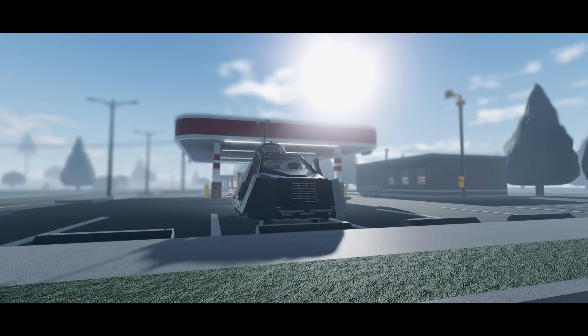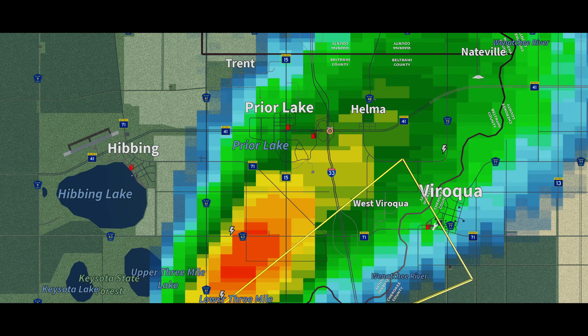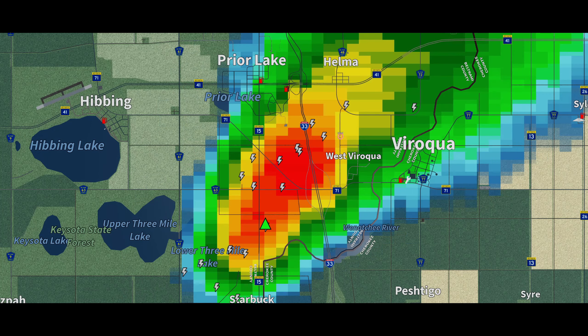Another day of chasing is inbound for the Shear team. With TIV2 all repaired, we plan to take it out for some action. Storms have begun to fire over the upper Three Mile Lake and lower Three Mile Lake area, starting to move east-northeast towards Iroquois.